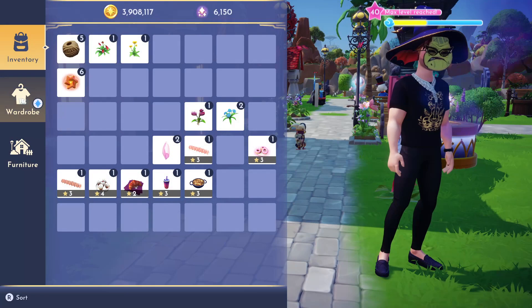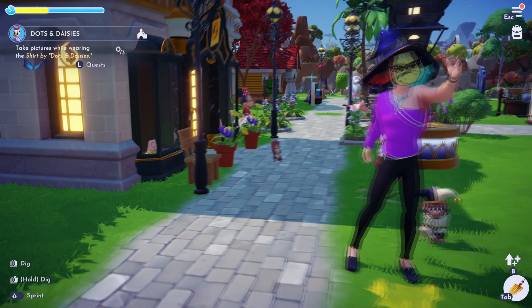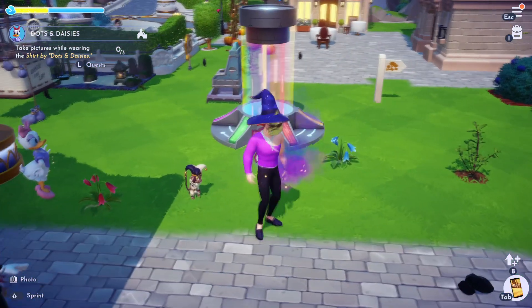So let's go into our wardrobe and put on the shirt. Take a picture while wearing the shirt — this is three pictures.